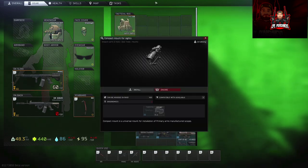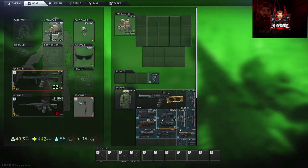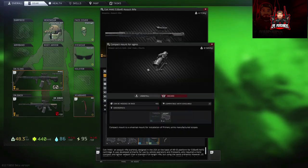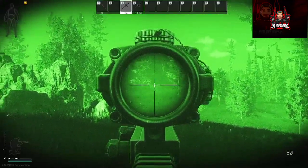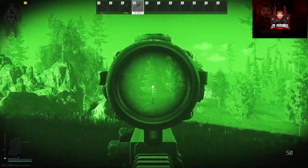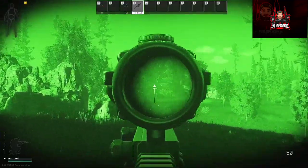We've got two Trijicons here — one is a medium range and the other is long range. The medium range can also be equipped with a CQB side attachment. Both are usable at night — this one has a little bit more range. That's up to you whether you use it; I probably wouldn't to be honest.